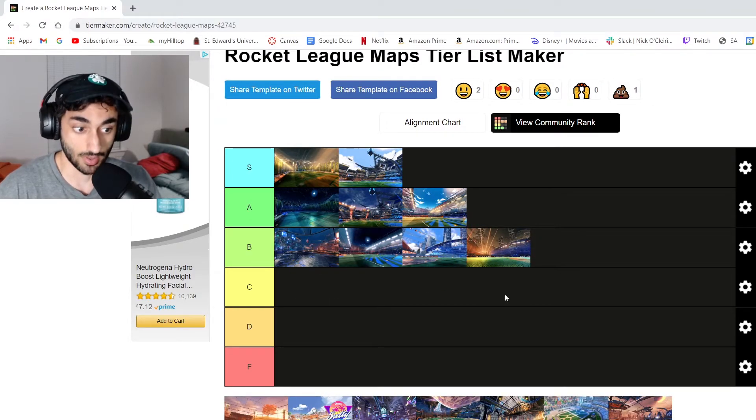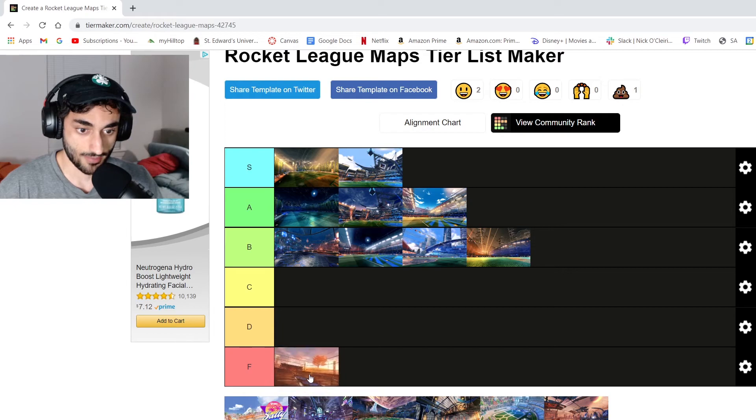Now here's where we get to some of the interesting maps. Farmland — F tier. This map is god dang awful. All you hear are tractors and farm animals whilst you're trying to play. It's orange, it's brown, rusty looking. Yuck.